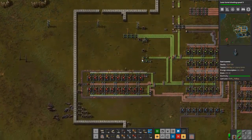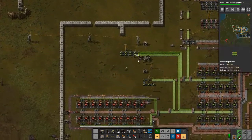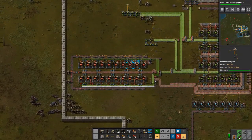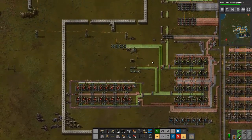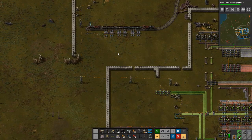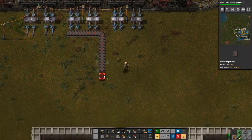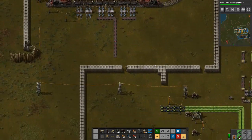So again, the goal here: probably going to get more red science online, figure out what to do with all these circuits that we have here that have been sitting here for a very long time with nowhere to go. Let's get that started. In the very least, we're going to automate plastic here. I'm going to put plastic into these two cargo bays, unload them there, bring them down, and go get more belts.